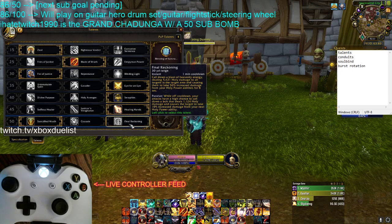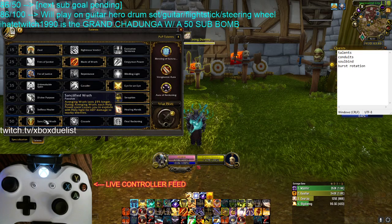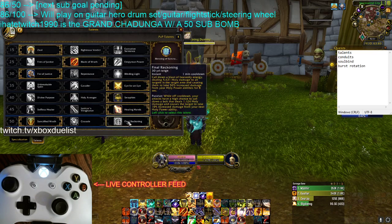Final Reckoning boosts all your Holy Power spenders on the target — in PvP it's 30% for 8 seconds instead of the 50% in open world. Final Reckoning works very well with Vanquisher's Hammer. I'm a big fan of Sanctified Wrath though — in threes, Aura of Reckoning is going off constantly, it's just so much extra free damage. That's my suggestion: Sanctified Wrath, but you can't go wrong with Final Reckoning. Final Reckoning works very well with Vanquisher's Hammer — I might start playing it again.